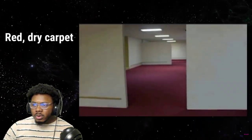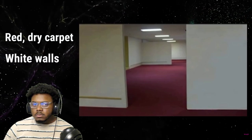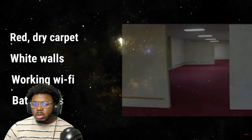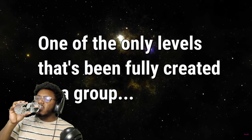The carpet is red and dry here, unlike the wet carpet of Level 0, and the walls are white instead of yellow. There's also working Wi-Fi and electrical outlets, and even a random bathroom every so often. This is one of the only sub levels or levels in general that's been created wholly by a group.